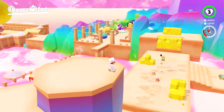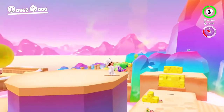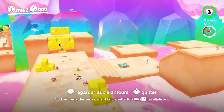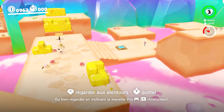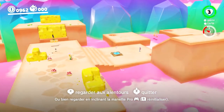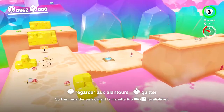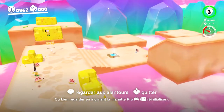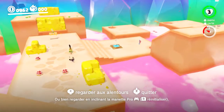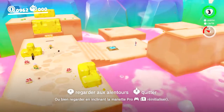Quand on commence le monde, on n'a pas accès à tout. On le voit en face, il y a une lune — les lunes principales qu'on est obligé de récolter pour avancer dans le jeu. On peut finir le jeu sans avoir toutes les lunes, comme tous les autres Mario 3D. Si on débloque toutes les lunes, on débloque les niveaux plus hard — comme les autres Mario 3D, finalement.